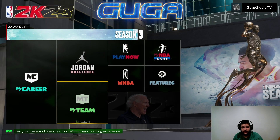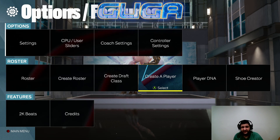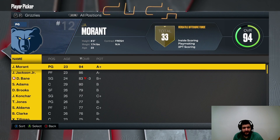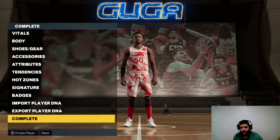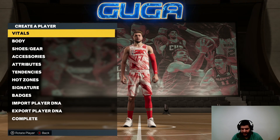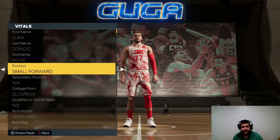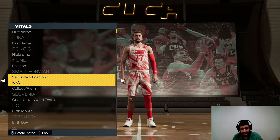Step two: head over to Features and go ahead to Create a Player. Select NBA, create a new player. For this, what you're gonna want to do is head over to Import Player DNA, use NBA Player, and find the player you're looking for. Here's Luka Doncic — this is who we're gonna use. Import Appearance and Attributes. Now we're gonna want to head into the Vitals, and this is where the picture from before is gonna be important.